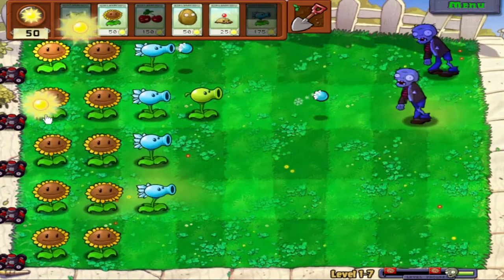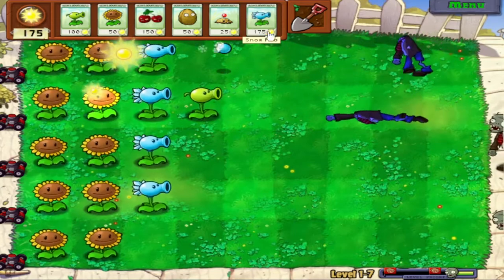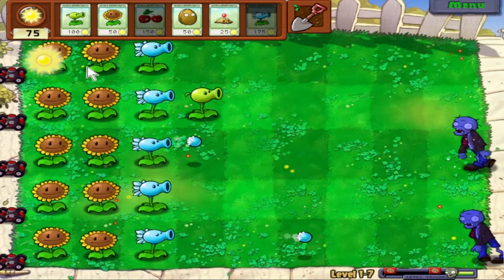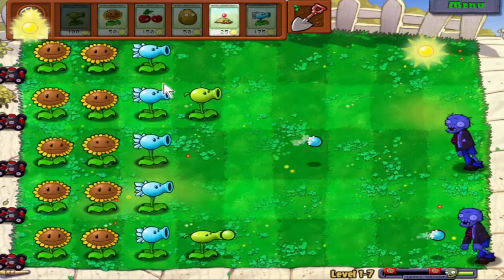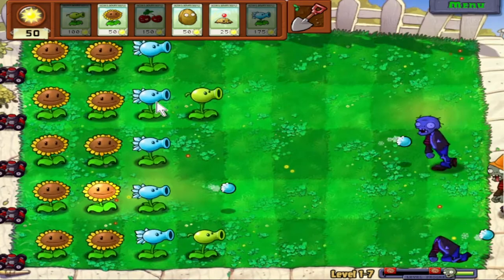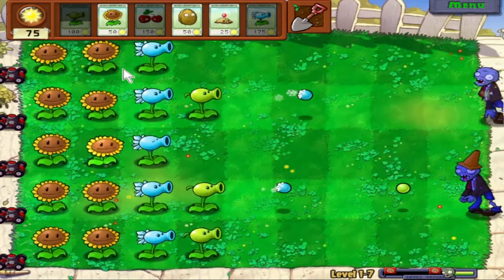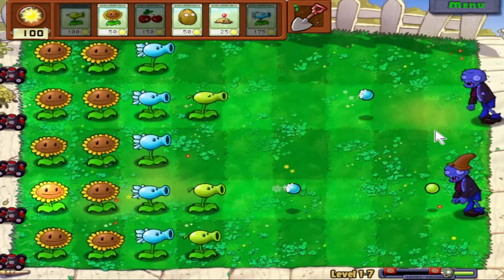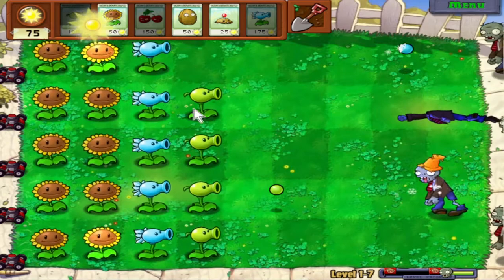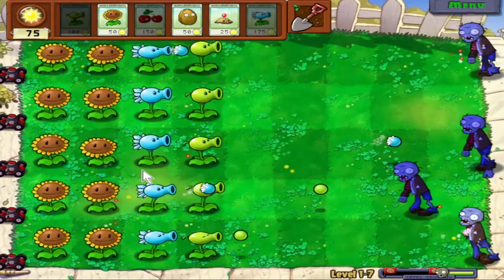The nice thing about Snow Peas is that they're almost twice the price of the Peashooter, but you only need one in every lane. At this point, we can just spend all of our sun on regular Peashooters because the Snow Peas will make sure zombies are slowed down. Having multiple Snow Peas in one lane really doesn't make things any better, unless you're facing a huge amount of zombies all in one lane and they can't keep up with slowing everyone down — but that almost never happens.